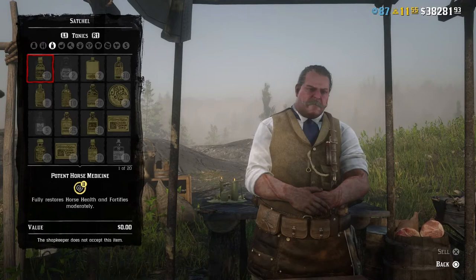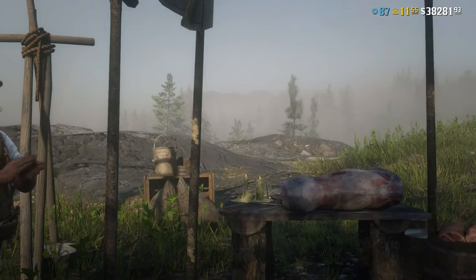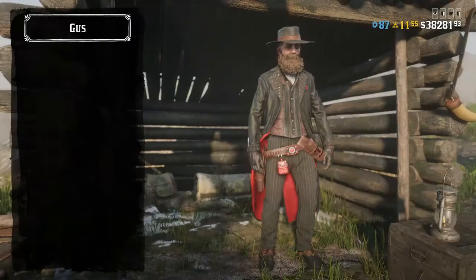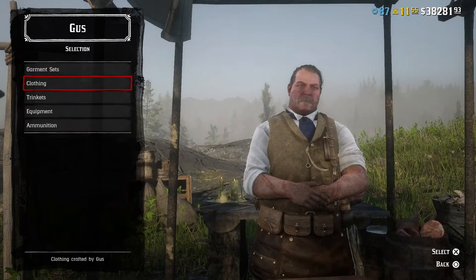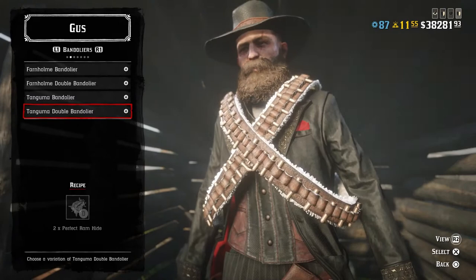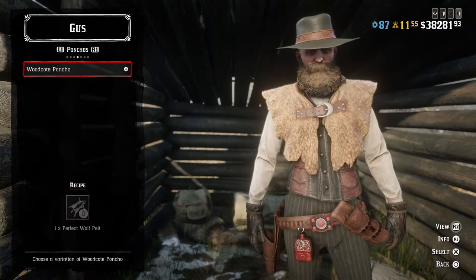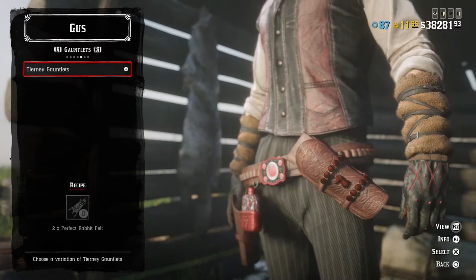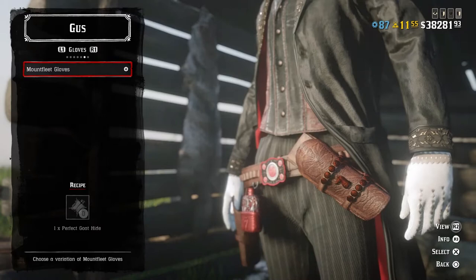Selling to Gus is just like selling to any butcher in any town in Red Dead Online — he takes pretty much everything except fish. The prices also appear to be the same as the town butcher. There are five buying options at Gus's locations. The first is garment sets, which require perfect legendary pelts — there are only two available right now. You can also buy clothing items like gauntlets, hats, and ponchos, which all require a perfect skin or carcass. That's really the main reason to deliver perfect skins and carcasses to him.